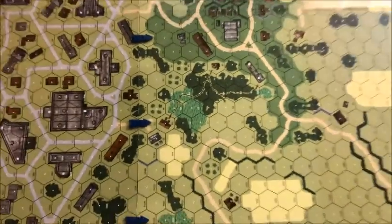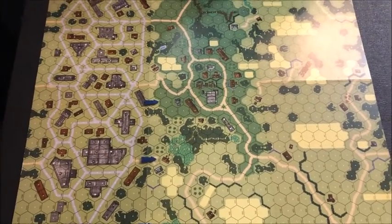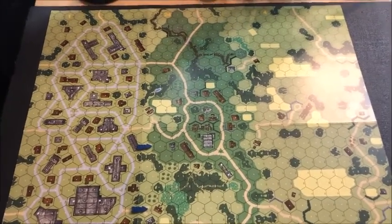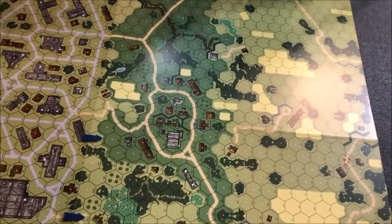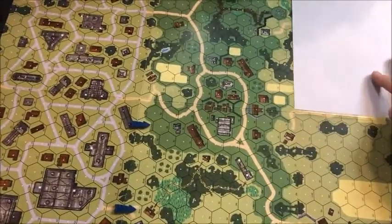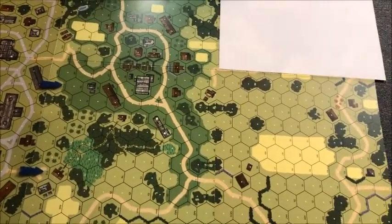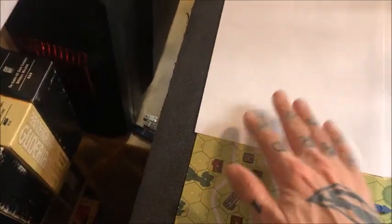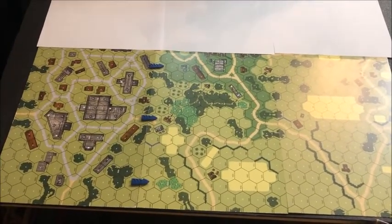So this is the setup were we to play it with the included map boards. We have board 1 on your left, board 24 in the middle, and board 4 on the right. The scenario does not entail use of the entirety of the map boards, only half. So effectively it's going to look like this, and it's going to look even different in a second.